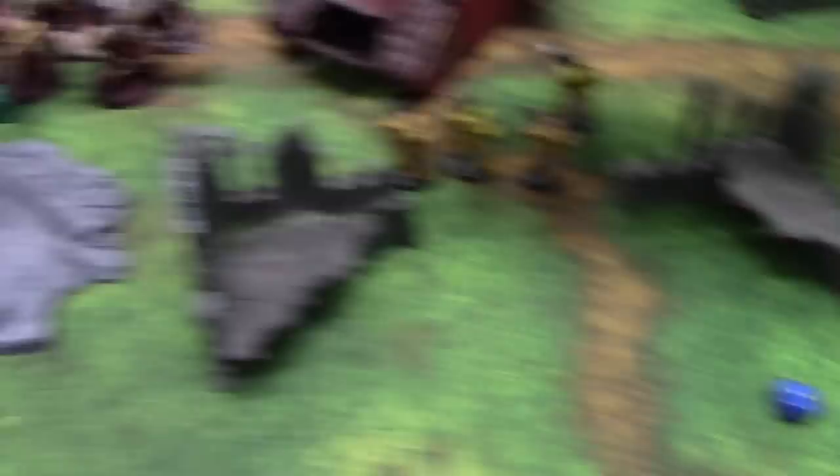Two shots from the Plasma Blaster — hitting on 3s — two hits, wounding on 2s — just one wound. That'll go on the Lord who has a 3-up invulnerable — no, of course not. The snap-firing Bolters — six shots, two hits, wounding on 5s — one wound. 4-up armor save — fails. Feel No Pain — fails. One hit on the Phalanx unit down to two wounds. I'm going to declare an assault with these Terminators.